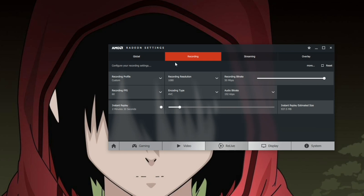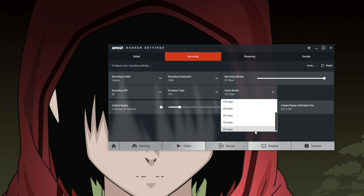It has various recording quality profiles, so you can balance how clean the recording is versus how much disk space it chomps up. You can choose to limit the recordings to 30 or 60 frames per second. You can manually select a recording bitrate all the way up to 50 megabits per second, and you can choose your audio bitrate properly too.